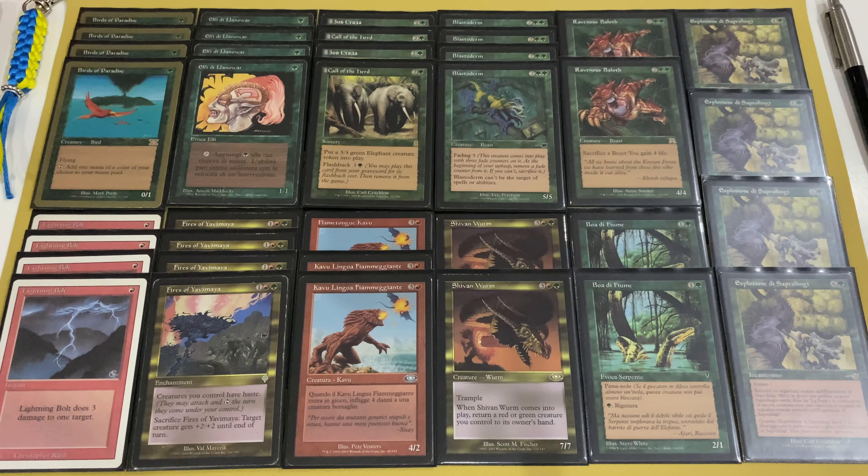This sorcery can create an elephant token for free, and a second one on the next turn for four mana — or into the opponent's turn as well. Next big creature is Blastoderm, a 5/5 with Hexproof. It has Fading so it can attack only twice, but if you have Haste from Fires it can attack three times. Also, Blastoderm is a Beast.